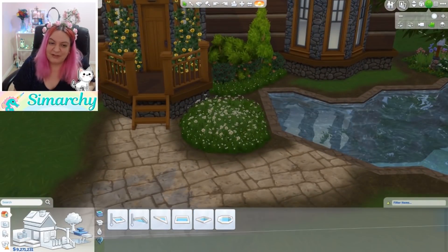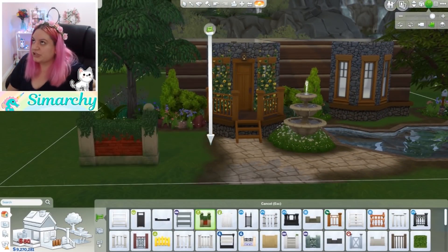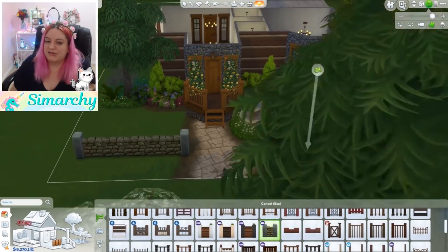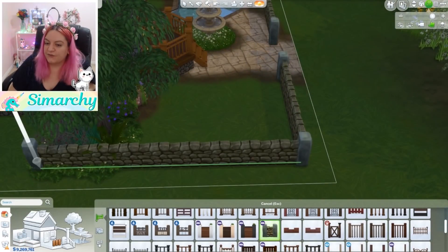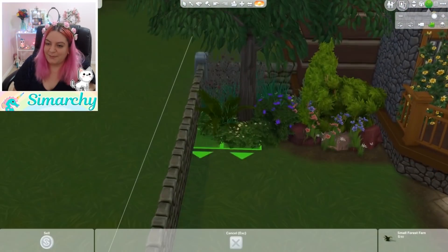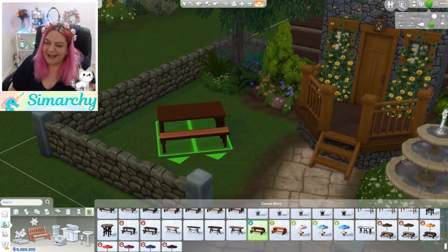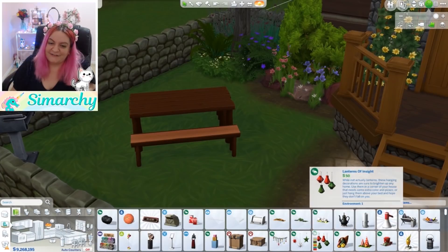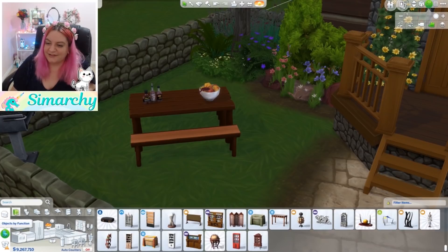Back to this build — I did have fun with the landscaping. I wanted it to look not necessarily run down, maybe more like overgrown and natural. So I used a lot of wildflowers and I wanted the fountain to look like it was starting to get overgrown. I like plants that are a bit more distressed — bushes that look like they've seen better days. I just thought it went really cute with the whole autumn cabin feel. And of course we have our picnic bench with some barbecue sauce and fruits.